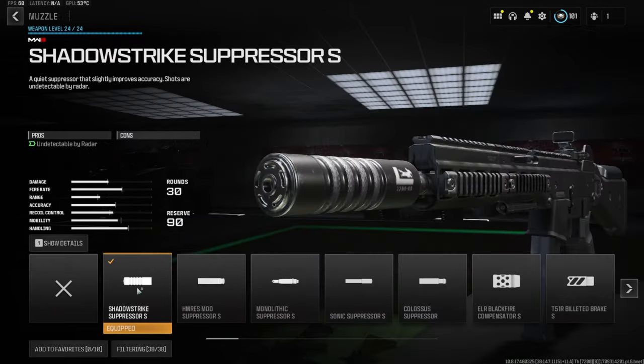Over on the muzzle we're going to be using the Shadow Strike Suppressor S. This basically just allows you to stay off the mini-map when firing your gun. You don't lose any cons so there's just no reason to not go with this suppressor, unless you're trying to gain some vertical or horizontal recoil control, but personally this is what I like.